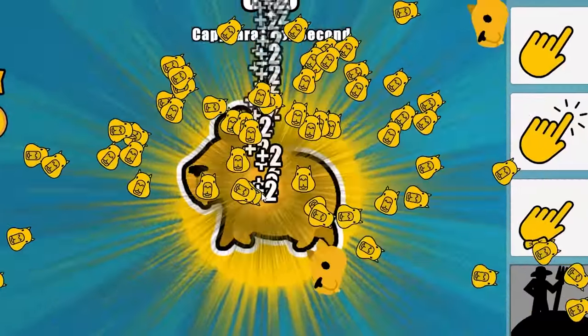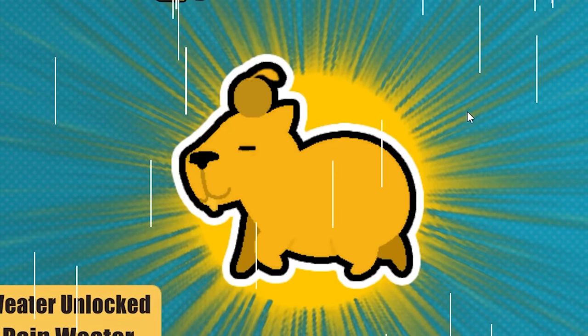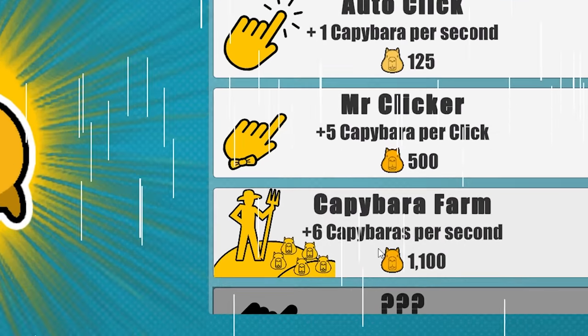Oh my goodness, we're making so many capybaras. I'm already at 1000. I just unlocked rain — it's raining. Capybaras love rain. All right, let's get some upgrades here. I can already buy the capybara farm, so let's get that.